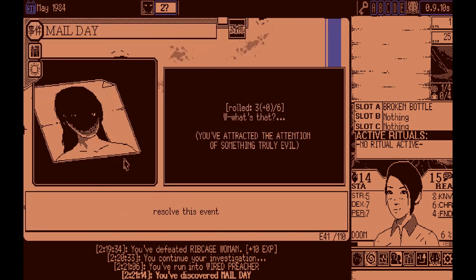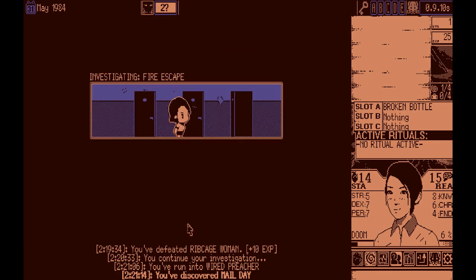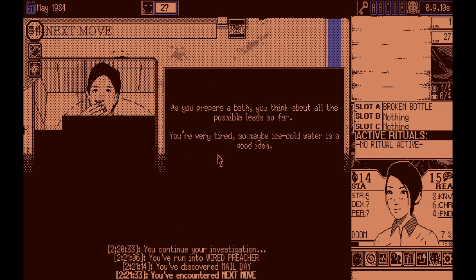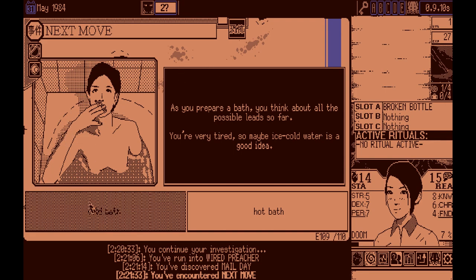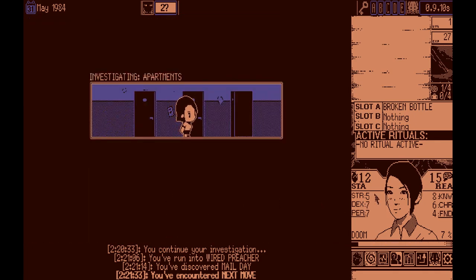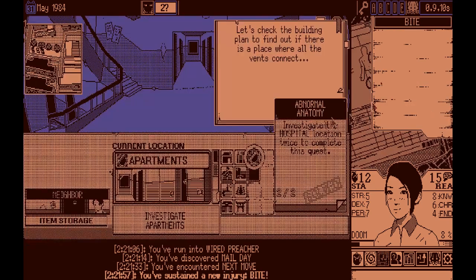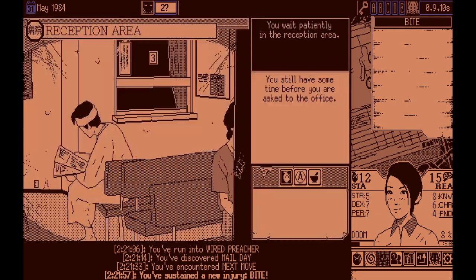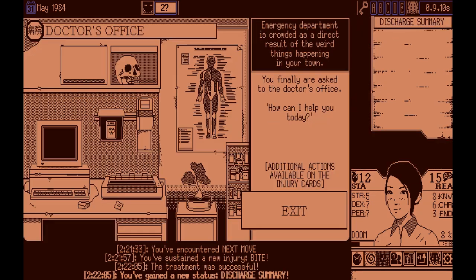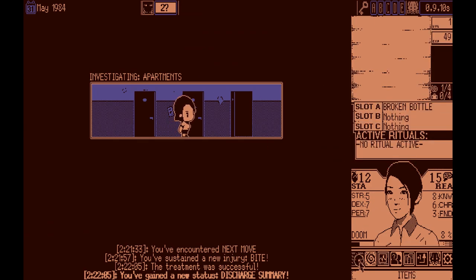Read the letters. You've attracted the attention of something truly evil — rolled a three out of six. We're probably going to fail a cold bath. Who dares wins, right? We got completely destroyed there. Putting your hand in that hole was a bad idea. Seeing the big spider escape, you hope it wasn't poisonous. We just gotta immediately treat this because the bite can get infected and minus your dexterity. Discharge summary gives us plus 20 experience, which is pretty fantastic.